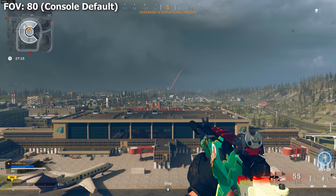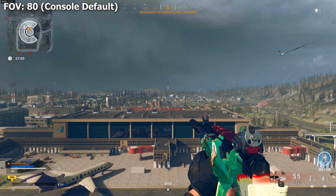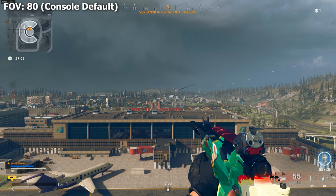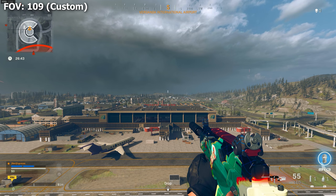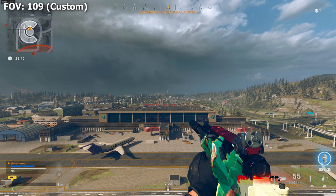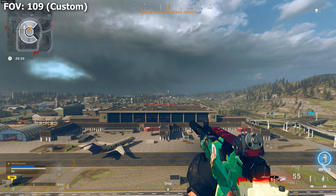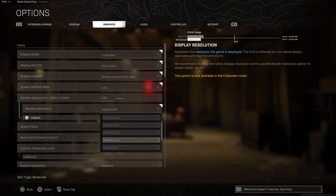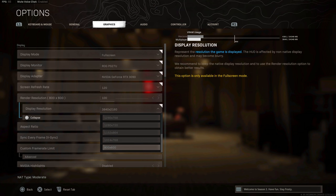FOV disparity has been a comparative problem for a long time, but cross-platform play in Modern Warfare and Warzone made it a genuine competitive advantage. Raven has acknowledged they're working on an FOV slider for console, but there's no timetable. Additionally, PC players can customize resolution and graphical settings — scaling down textures or resolution to prioritize frame rate — a level of control console players simply don't have.